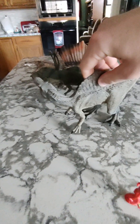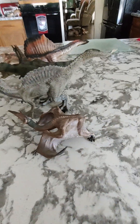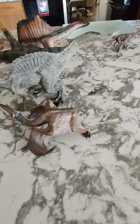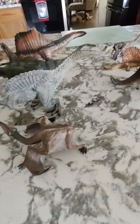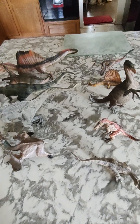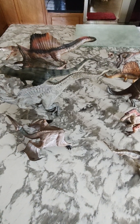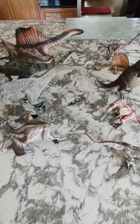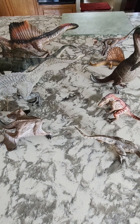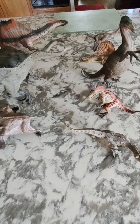So there are my top 10 Papo models for now. The package I'm supposed to get today from Everything Dinosaur will have the Mosasaurus, Caprosuchus, Giganotosaurus, Megaloceros, and Tylosaurus — five new ones. So this list could change, but for now, this is my top 10.